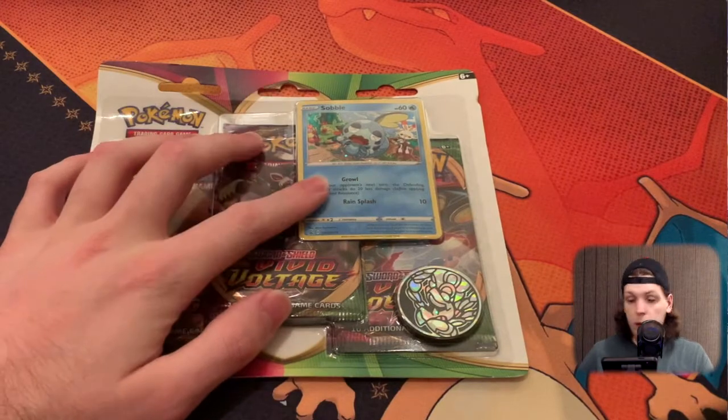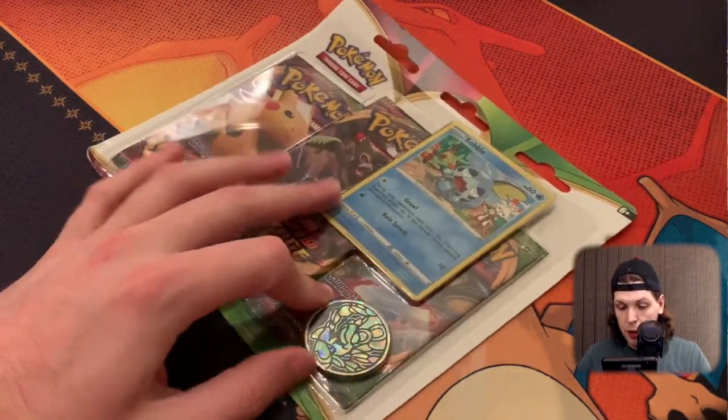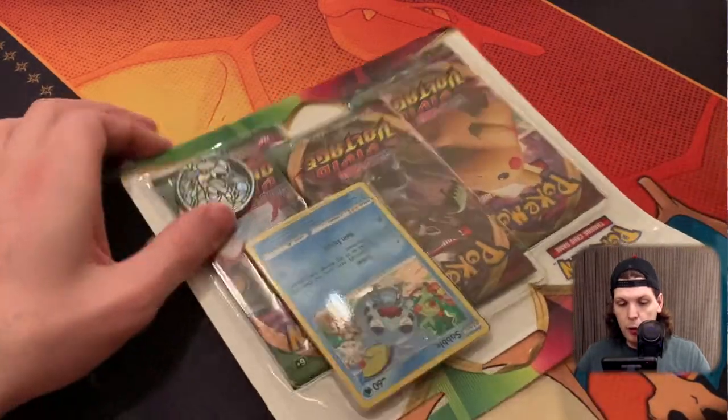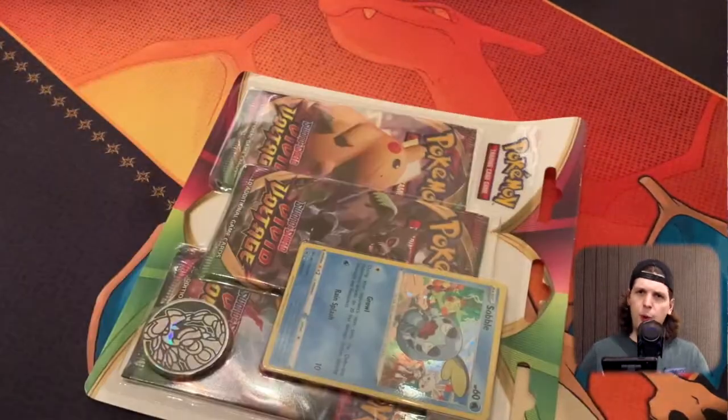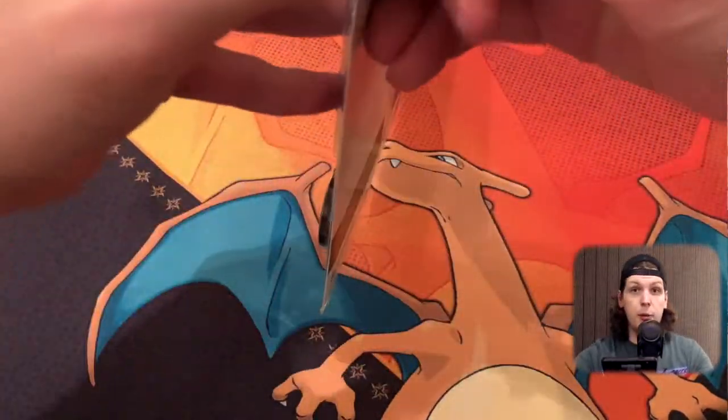This triple pack comes with one Sobble promo card and a collectible coin as well, which I believe is in the shape of Karamoko — let's go with that, I don't know the exact pronunciation. So we're going to crack this open and get into our three boosters.